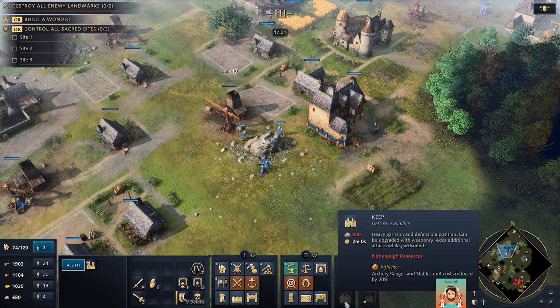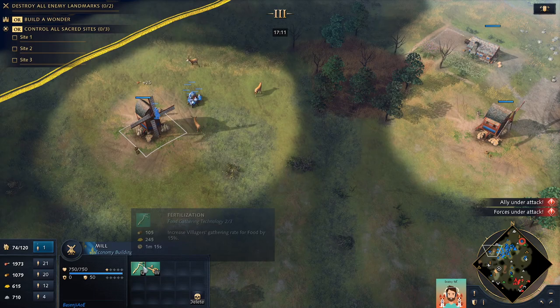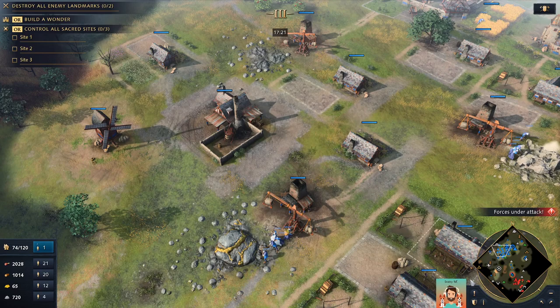Let's go up to the next age. Not enough resources yet — fine, let's get a fort. We need more stone. Let's get the upgrades. I can get stronger horses now — veteran Royal Knights.